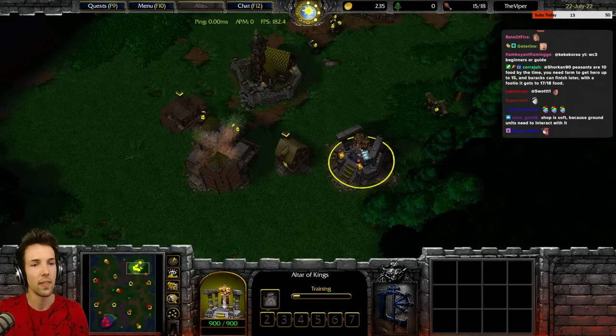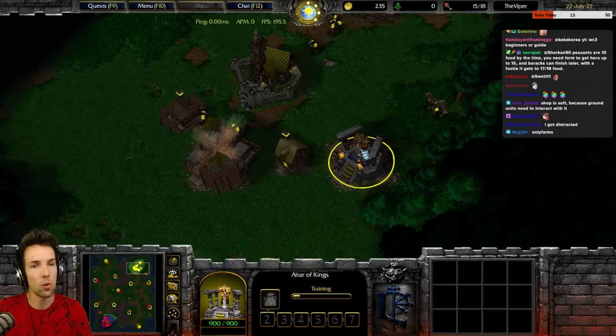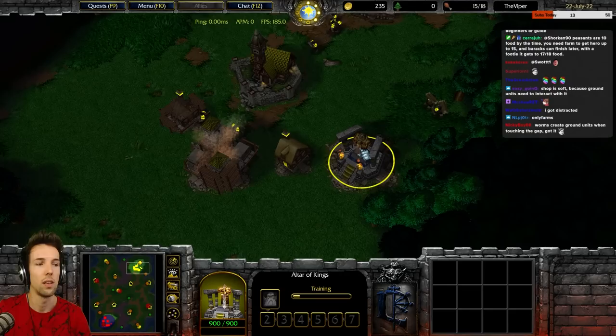And finally, trees are always hard as well. So even when you do a diagonal corner touch of a soft or hard building against a tree, that's a full wall.